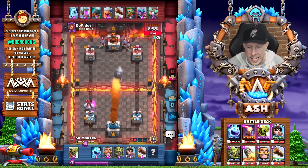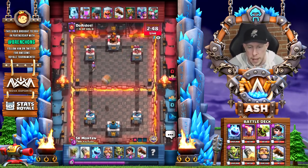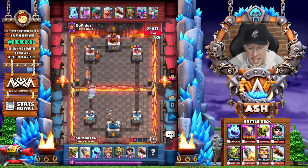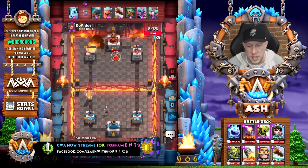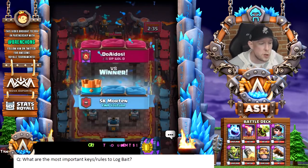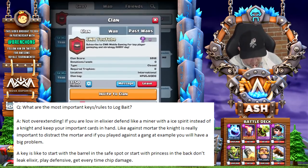Good log value there — he can rely on the ice spirit and the tower to finish off that boy rascal. He rockets the two musketeers again. The opponent splits the three musketeers behind the king tower, which was obviously the correct play. A goblin barrel connects for more damage. Noteworthy: they have log, and nine times out of ten three musketeer players use zap — that did not work to Morten's advantage. But he makes quick work of that matchup, finishing off with a rocket again. Question number two: what are the most important strategy keys and rules to bait?